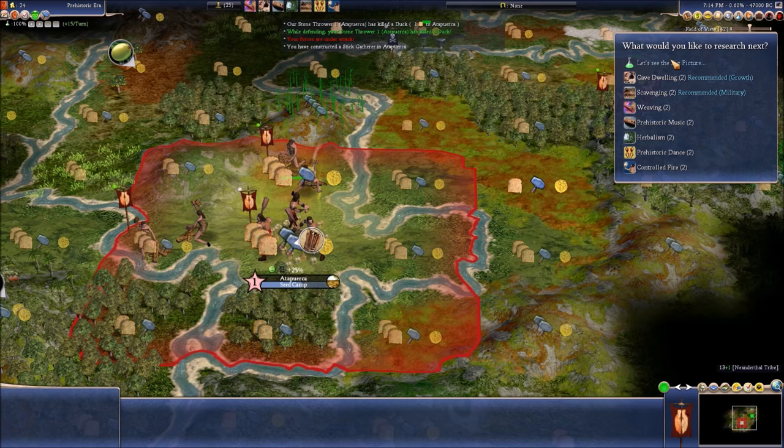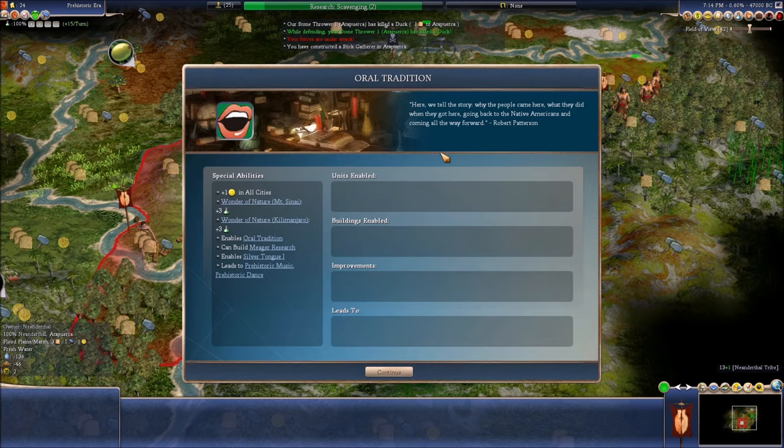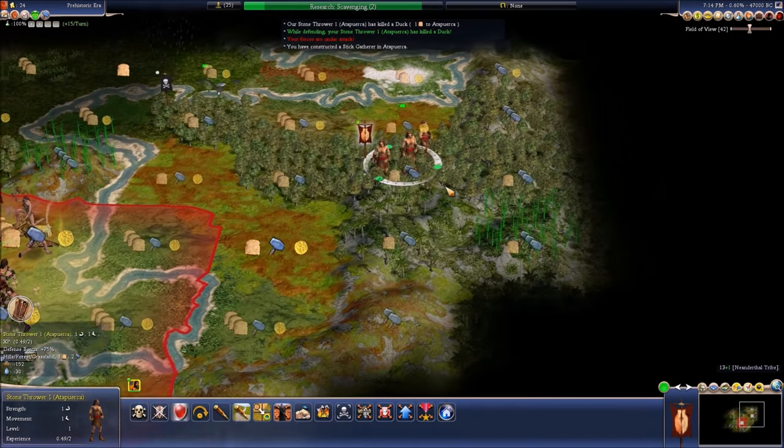Now we probably want to plan what we're going for. I think tool making — I want to get scavenging and then go there. All this stuff I just need, but I just can't get it right now — it's just not worth it.